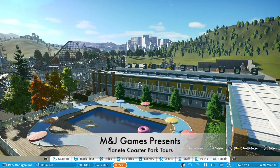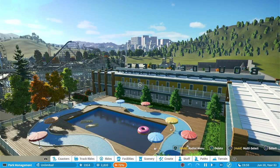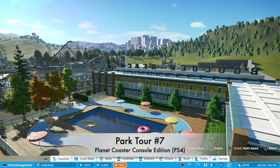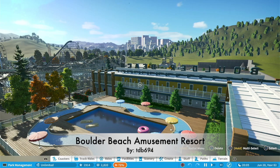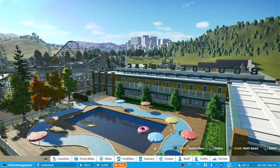Hello everybody and welcome to M&J Games. I am Michael and I'm Jasmine, and today we are going to take you on a tour of Boulder Beach Amusement Resort. It was created by TDB694, all lowercase letters. The park is described as combining modern thrills and classic rides, and Boulder Beach Amusement Resort has entertained generations of guests for decades. Join the fun — Boulder Beach Hotel is now open.